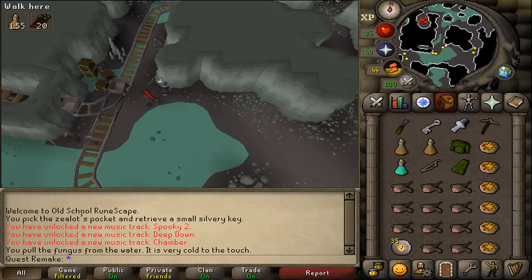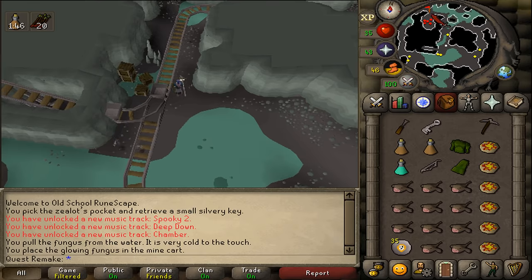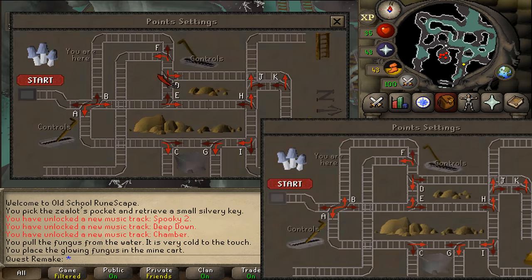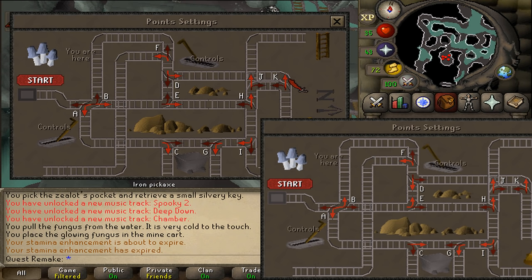Southwest of this big rock you should find a searchable minecart. Use your glowing fungus on it and then continue north. Here you'll find an alcove with a lot of red dots. North of it you'll find a point settings panel. Check it. The current point settings are random for everyone and we will need to fix them. In the settings you will find 11 letters. Each letter has two arrows: a bright red one and a dark red one. Look at the picture on screen and make a note of which letters are wrong for you.